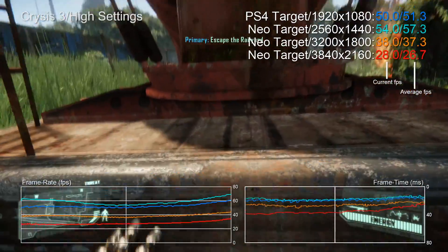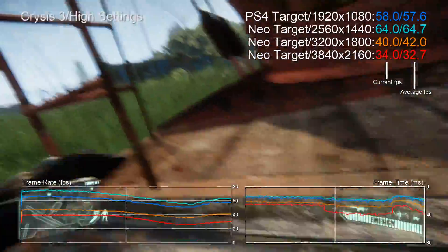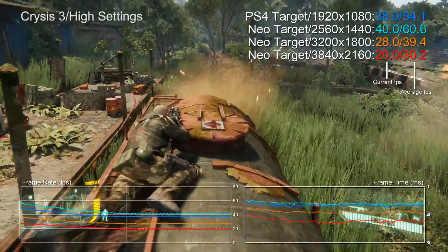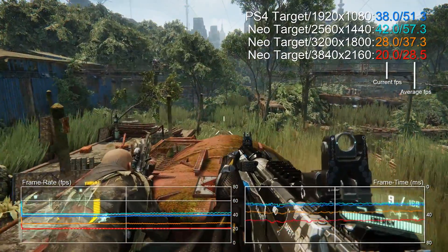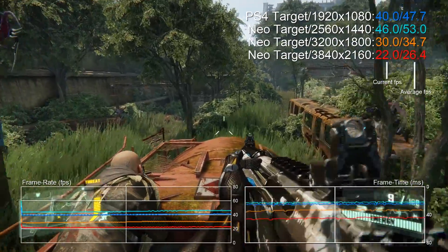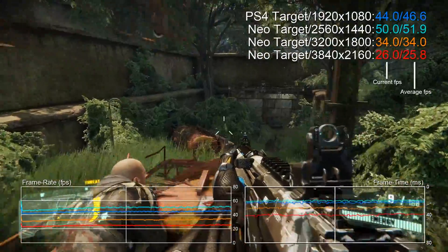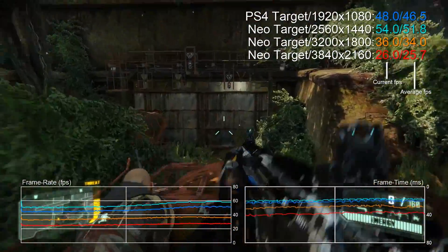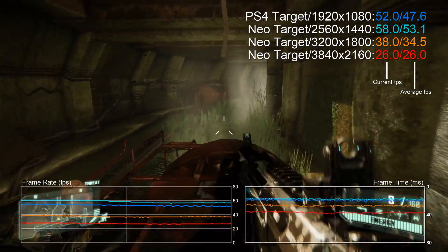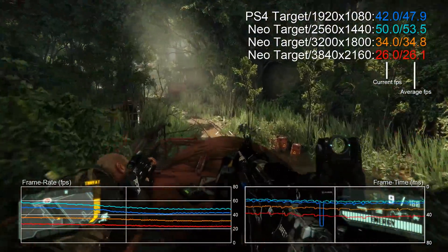Going old school with Crysis 3: the 1440p performance from our Neo target is actually not bad at all, and it is slightly faster than the 1080p from our PS4 target. That's a 76–77% increase in resolution with a bit of extra performance too. This is an old-school game that doesn't pay too much attention to the strengths of Radeon hardware, so it's interesting to see the scalability there.